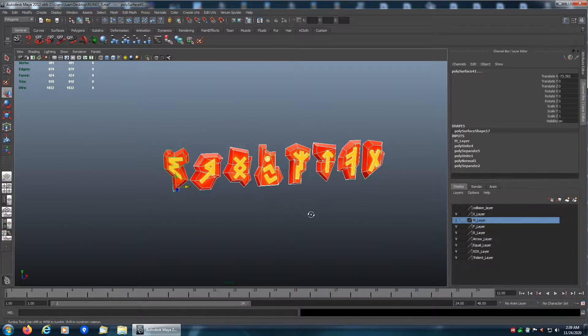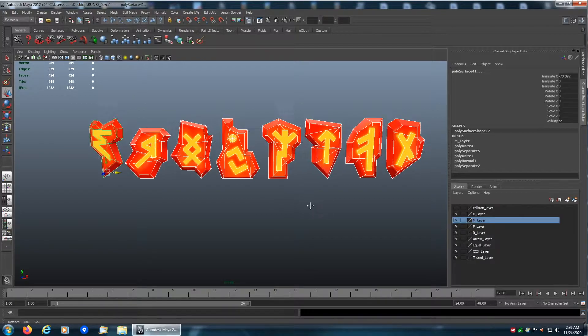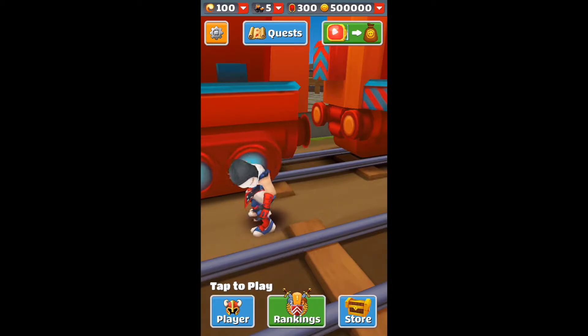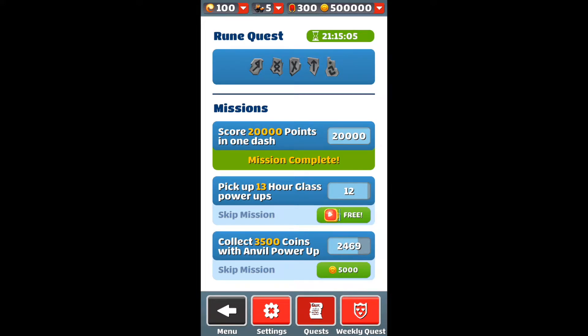You can see the player collecting them. Here I show the implementation of the rune collection. You can see the runes — there are 5 that we're going to pick up. You can see the timer up above in green which shows you how much time you have to collect them. Here it's 21 hours, 14 minutes and 50-something seconds, so essentially you have the whole day to collect them. Once you do that the timer will count down.